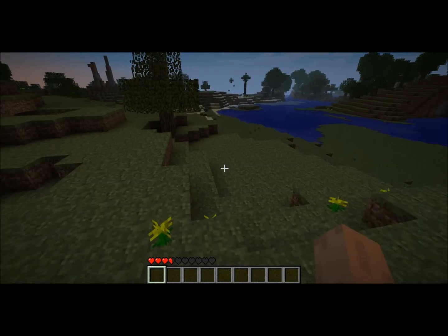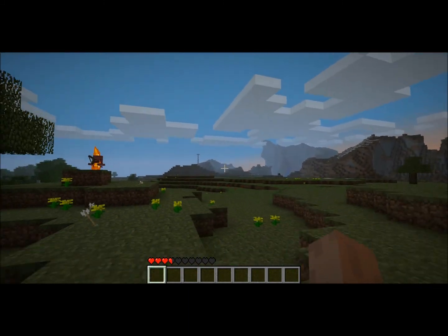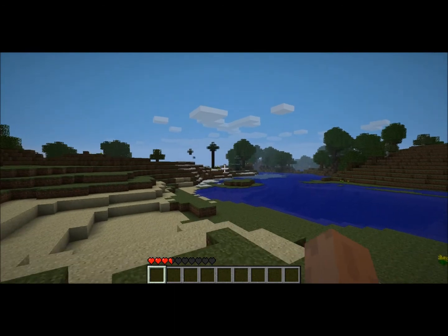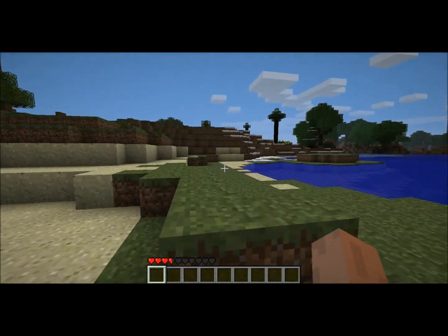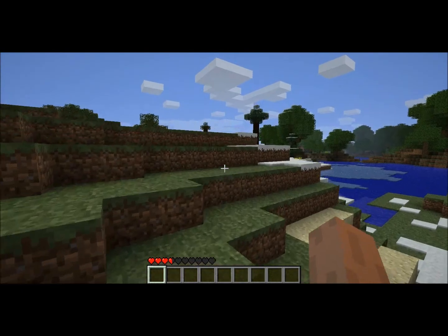Alright guys, if you look way over there — there's Genocide's house. And we have a snow biome with pine trees. With one pine tree, to be specific. I'm hoping to get some saplings from it so I can grow some pine trees of my own back at the house.